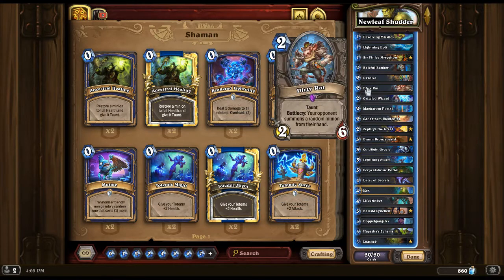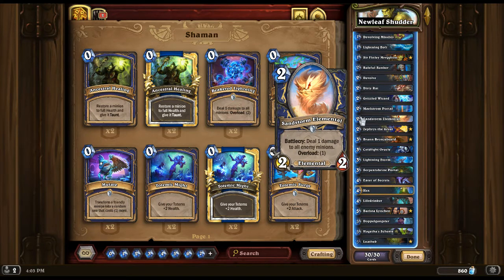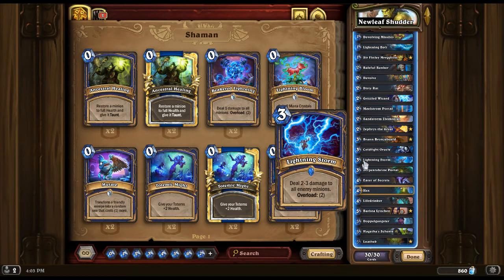We have Dirty Rat as well, who can destroy combo decks like Raza Priest. We have Maelstrom Portal, which can take care of aggro decks for 2 mana — Bacon Druids, Odd Paladins, Demon Hunters — as well as Sandstorm Elemental, who can do that. We have one copy of Lightning Storm just in case they refill their board.